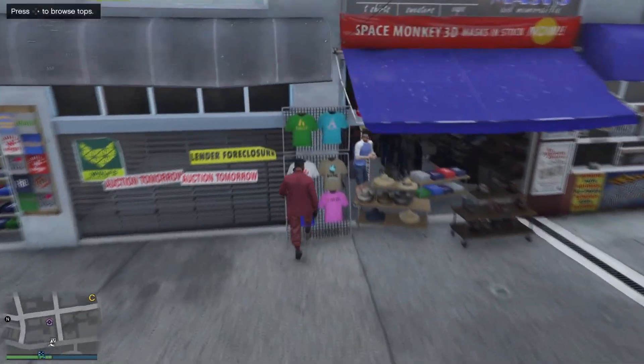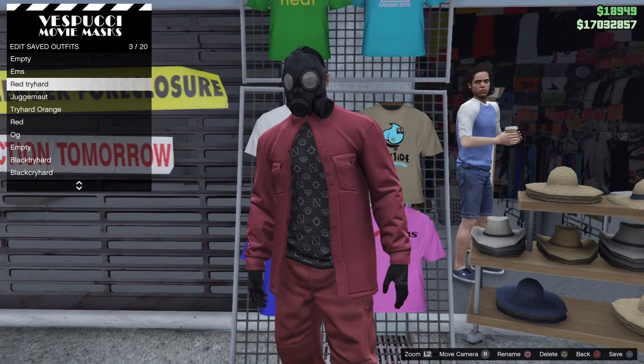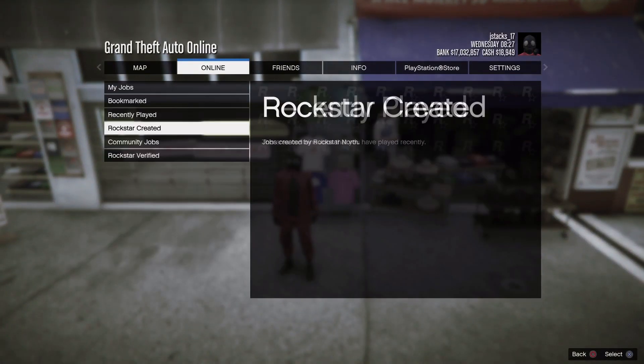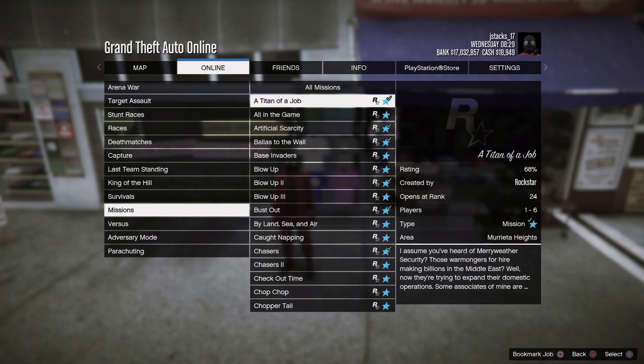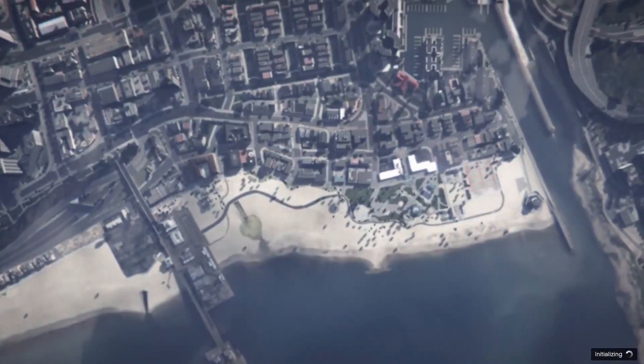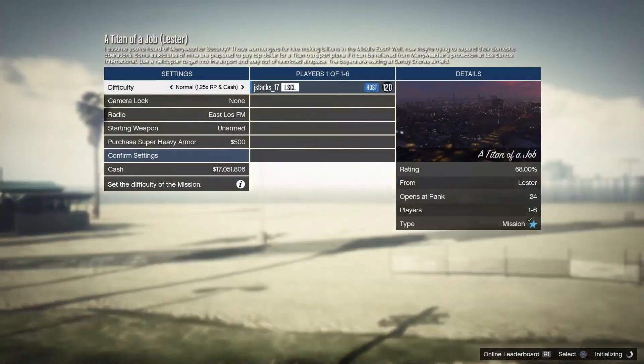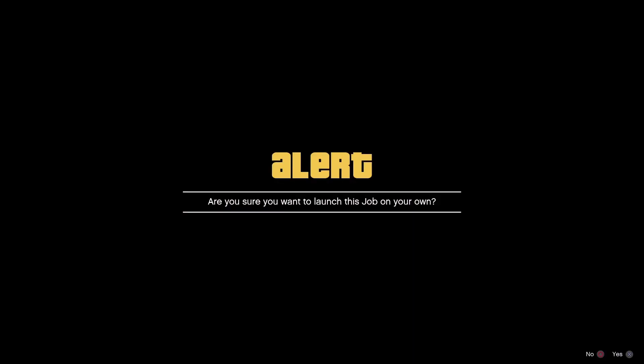Now we're going to head to the mask store to save it. At the mask store, go to edit saved outfits and save it over red try hard. Now press start, go to online, jobs, play jobs. We're going to go to Rockstar created missions and start up Titan of a Job. Once you started that up, confirm the settings and press play.